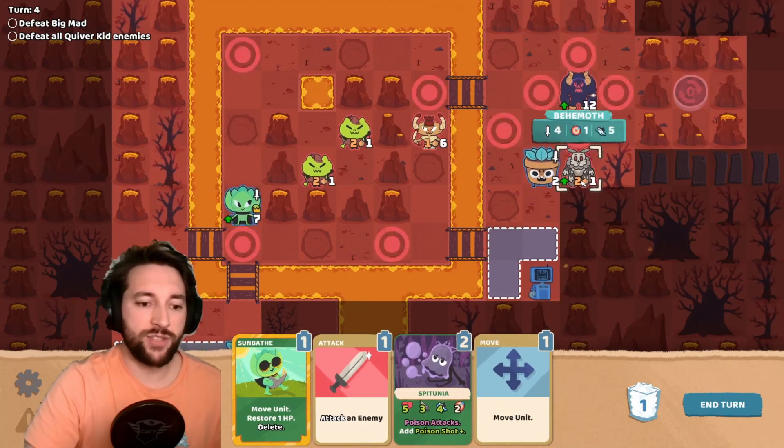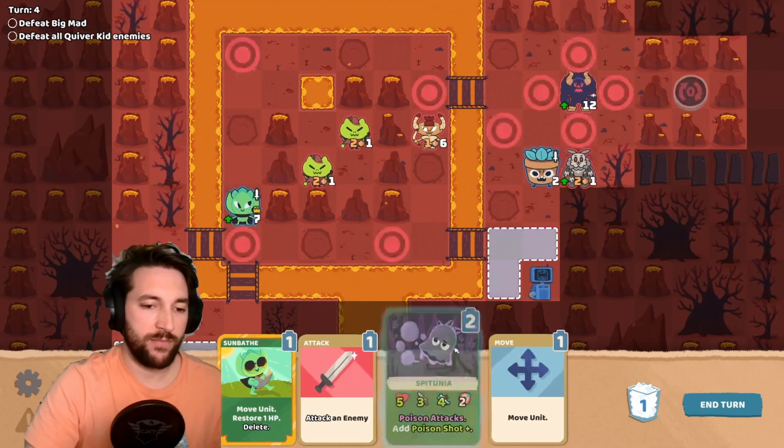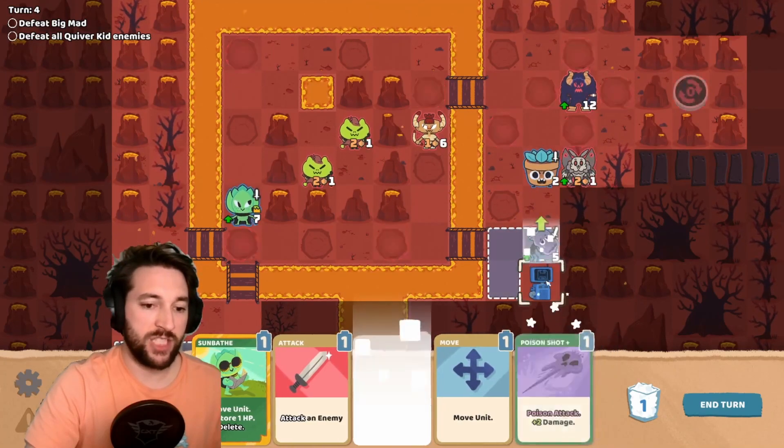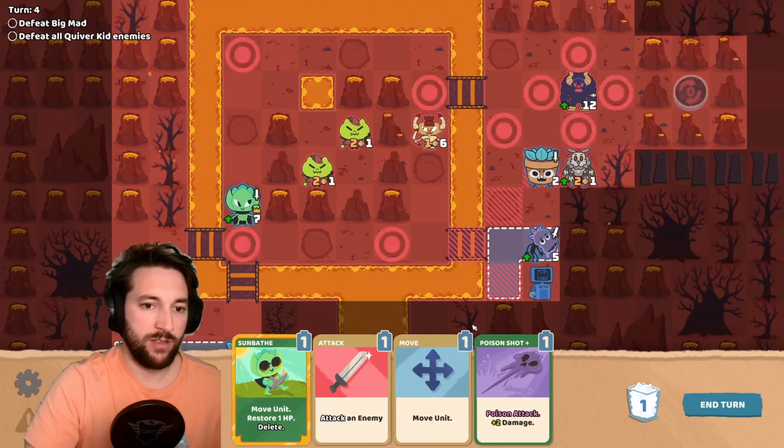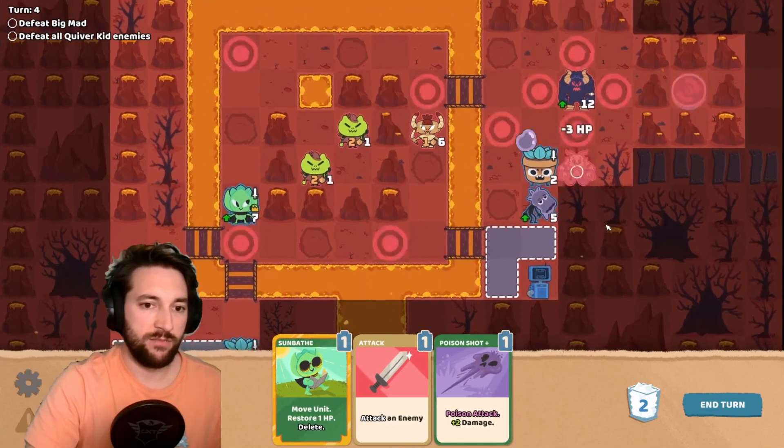Oh no, he has extra armor. Okay, let's put down Spittunia - she's got that long range. There you go.